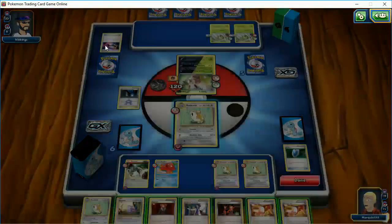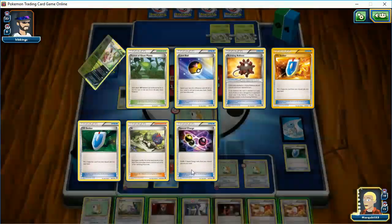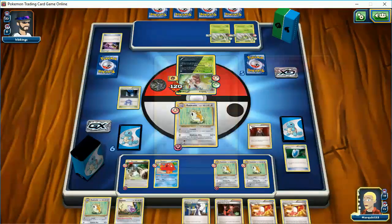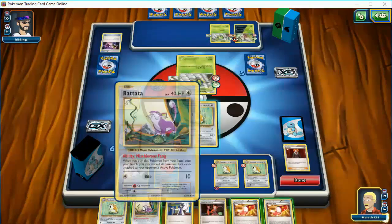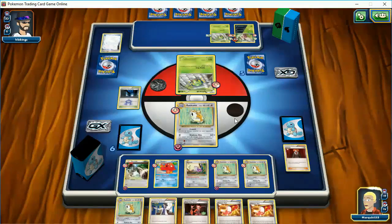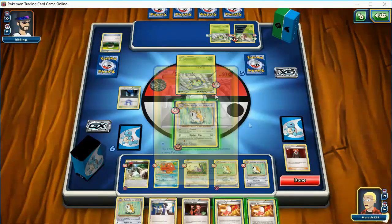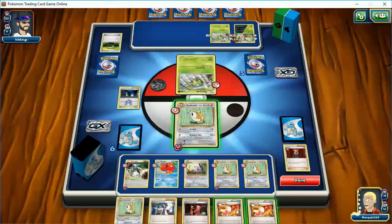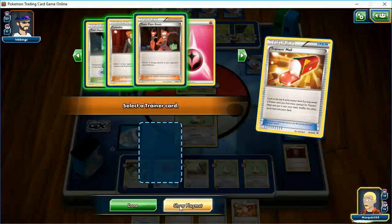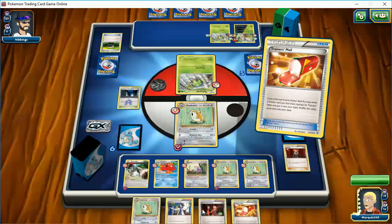Let me just think for a second. There's no energy here, so I'll only do 10 damage. Even if he puts him back, there's not much I can do. I can get rid of the energy anyway and then knock him out. So we're going to go after this guy. Get rid of his tool. I'm going to put the Lysander back in my hand because I could always pull this guy up.